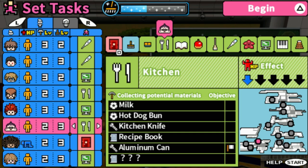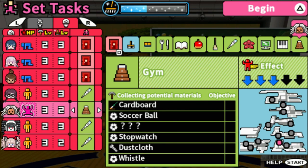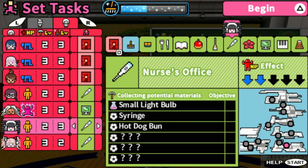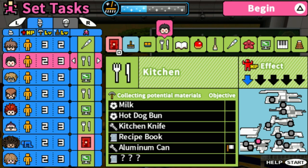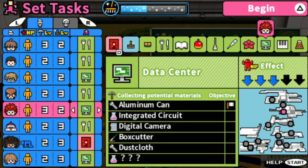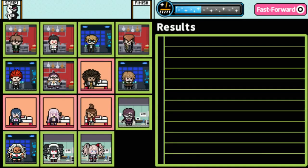We need more aluminum cans — we might want to move somebody. Let's keep them here. We need to get some aluminum cans, so let's have at least four people in here. We need aluminum cans — it's pretty much mandatory to make this Casanova Monokuma. Everybody in blue is resting. Good.